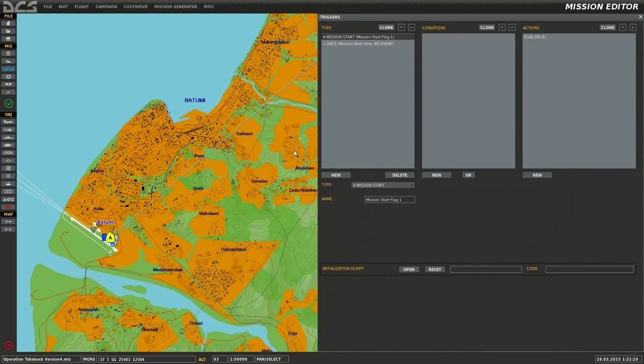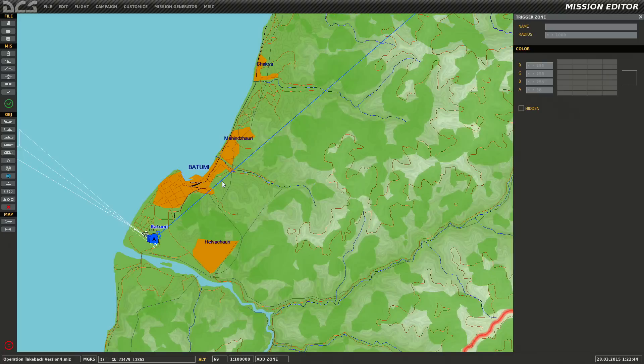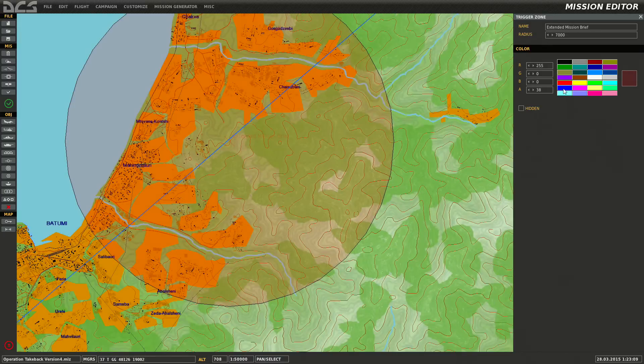All right, next — once they get airborne, we don't want to give them the full mission yet. Let's say we want to give them the extended brief when they're in the air. I'm going to go to 'Trigger Zone', create a trigger zone, and put it right about here along their path. This is a new trigger zone — let's name it 'Extended Mission Brief' with a radius of 7,000. It's huge but there's a reason for that.